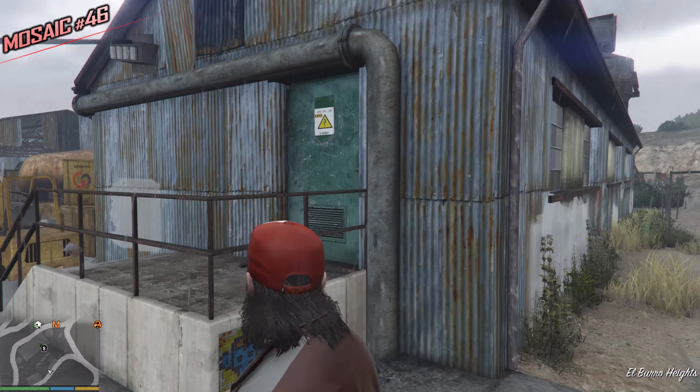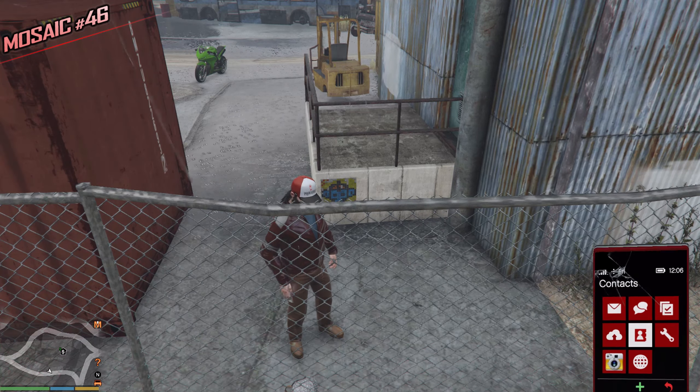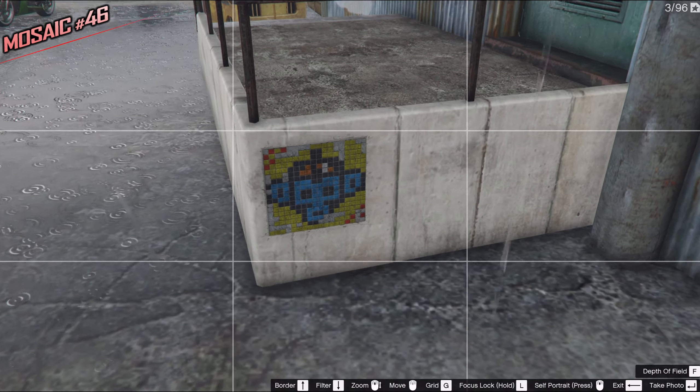We have a container over here and this door. Look for the green door — behind the green door, at the staircase, we can find the next Monkey Mosaic.